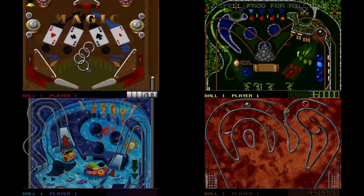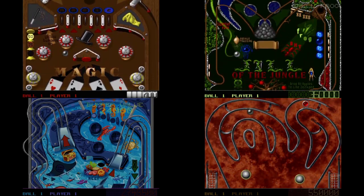Last time I looked at Epic Pinball Pack 2, and now we conclude with Pack 3. Interesting thing to note is that if you bought the CD version, you get 13 tables. Originally it was 12 tables via diskettes. How do the last 5 tables hold up?